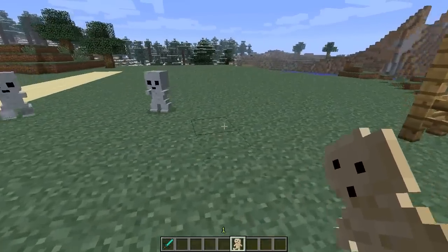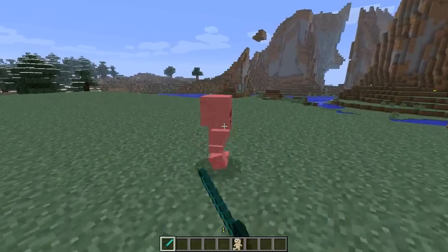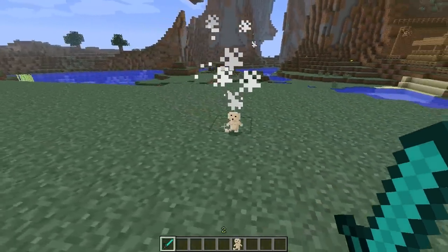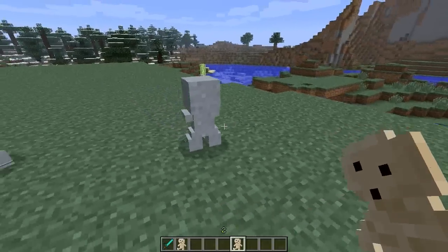They can be spawned by right-clicking the Clay Puppet as just shown. And when you kill them, they drop their Clay Puppet. So once you've crafted one, you will never lose it. You will always end up picking another one up and being able to drop him again.